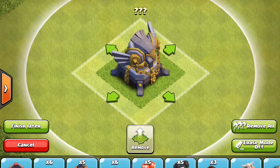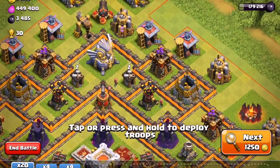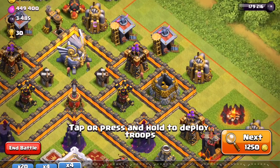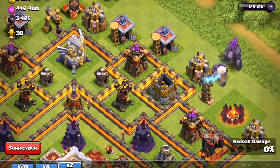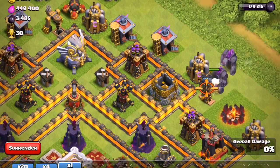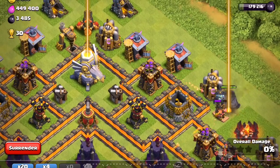I was going to call it the Falcon Cannon, but I don't think that's the official name. This is the new weapon that is unlocked when you get Town Hall 11. So in this video I'm going to give some of my impressions of the new weapon, the Town Hall 11, and just give my thoughts about everything.